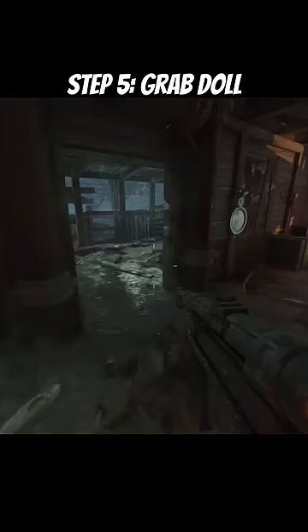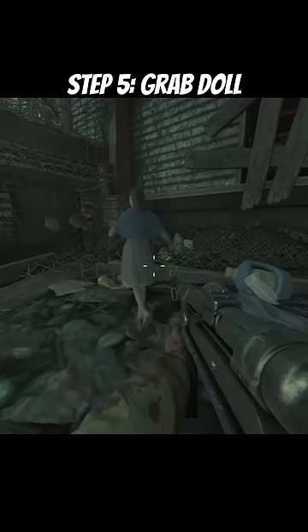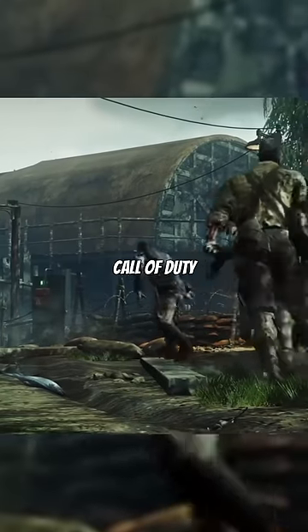Once you shoot all the dowels, go back into the fishing hut where that fish pile was, and you'll see the Sam dowel back there again. Hold square or X, and then you'll get a free max ammo. Like and subscribe for classic Call of Duty Zombies content.